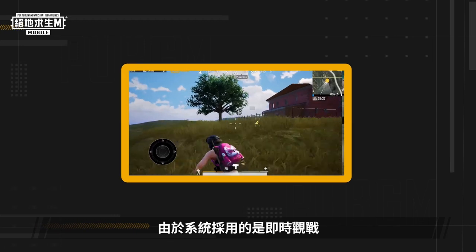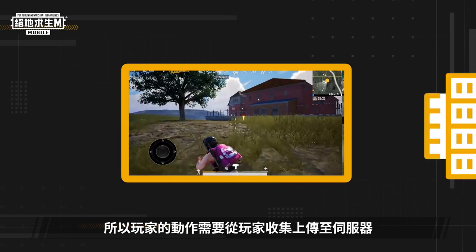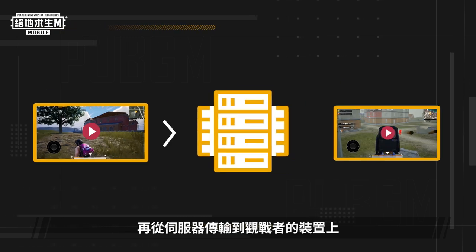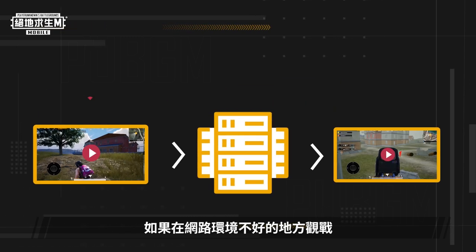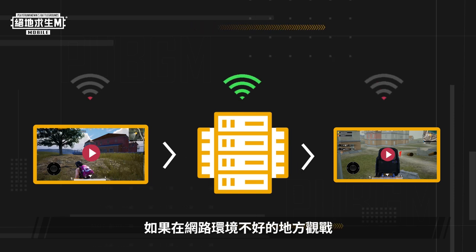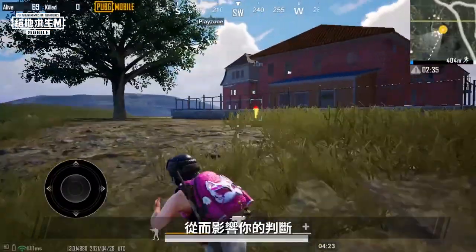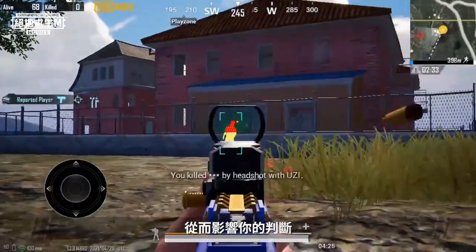Because spectate mode happens in real time, player actions are first collected by the system and uploaded to the server and then sent by the server to spectators' devices. A difference in FPS may occur if spectators are watching in a place with poor connectivity, subsequently clouding their judgment of the situation.